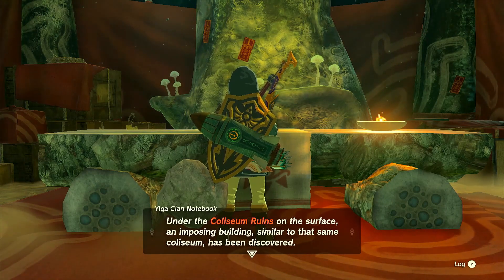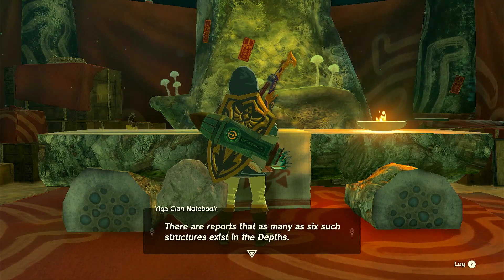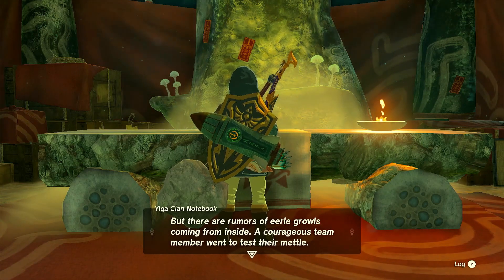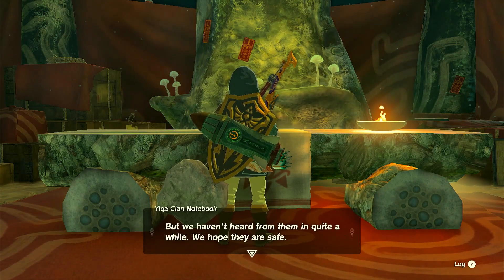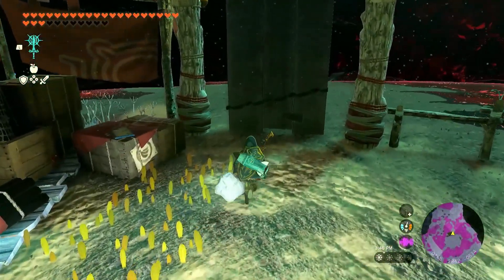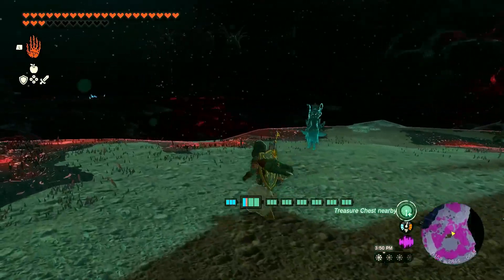Under the Coliseum ruins on the surface, an imposing building similar to that Coliseum has been discovered. There are reports that as many as six such structures exist in the depths. There's one in the deepest depths below the Korok Forest, near here, but there are rumors of eerie growls coming from inside. A courageous team member went to test their mettle, but we haven't heard back from them in quite a while. We hope they are safe. Wow — a Yiga that's actually concerned about someone's well-being? That seems very out of character. Glory to Master Koga.